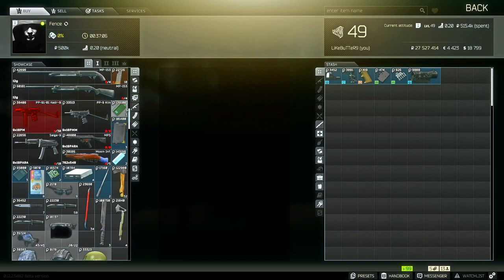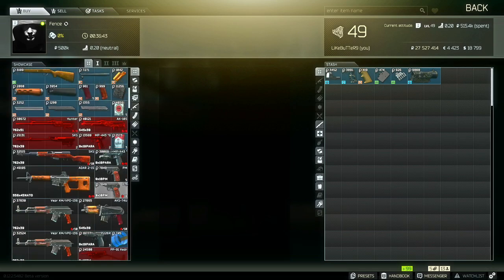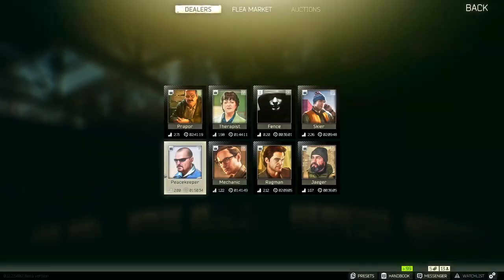You're going to have a lot of items blacked out — that just means you need to examine them. This game does have RPG elements, so you learn each new item and get XP for it. You can click your middle mouse wheel when you hover over an unlearned item and it will automatically examine it. But it's better to examine as many items as you can in the pregame lobby — go through all the vendors and the flea market. You don't want to have to examine an item during a raid.